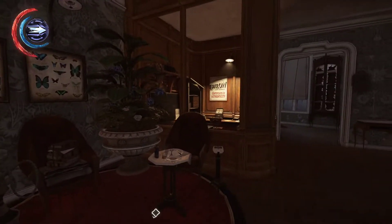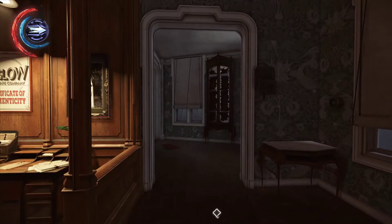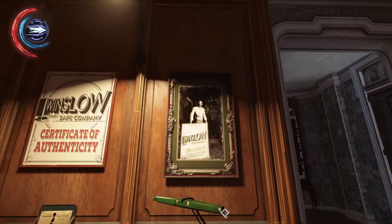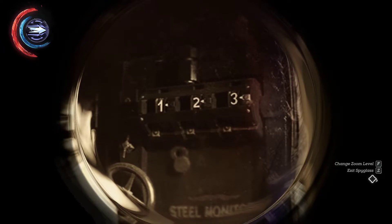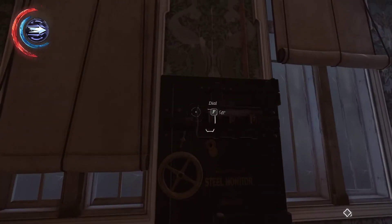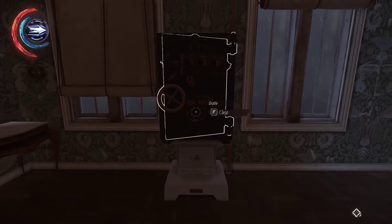When you're inside the shopkeeper's apartment and you find his safe, the combination is right here. He has this beautiful painting and if you check carefully, or if you zoom in, you can see this amazing, very secure combination to his safe. So just 1, 2, 3 and there you go.